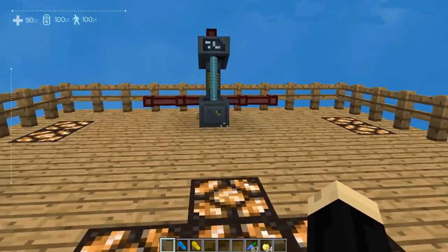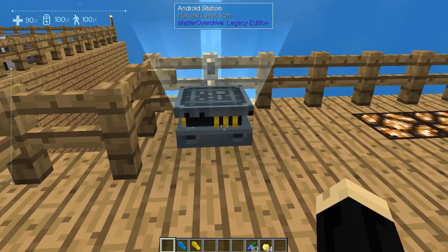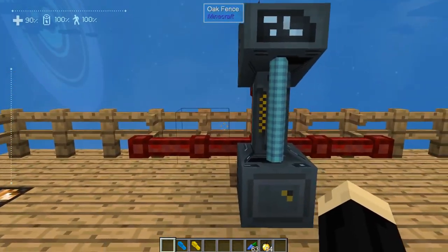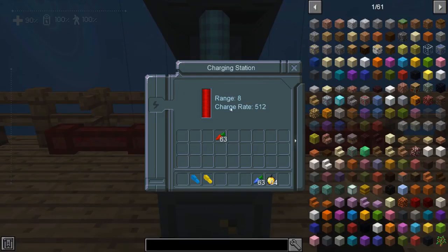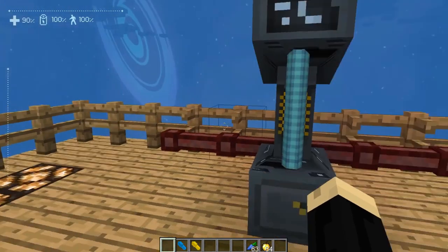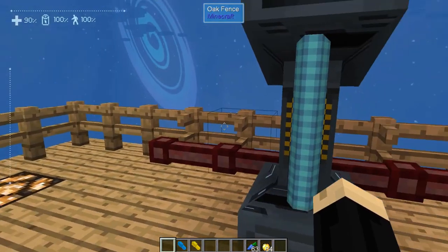I've put down those two components we were talking about: the charging station and our android station. The android station itself does not need any type of power, so you don't have to connect it to anything, but the charging station does. I have it wirelessly charged from my solar power. If you click on the charging station, you'll see it has a range of eight and it's charged. If my battery life in the top left-hand corner was under 100%, going to the charging station will recharge me back up to full. This basically replaces food for you.